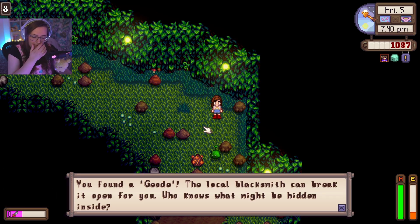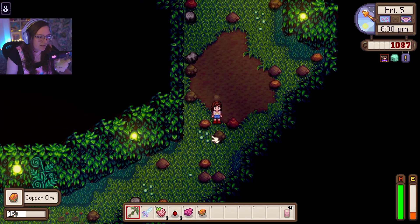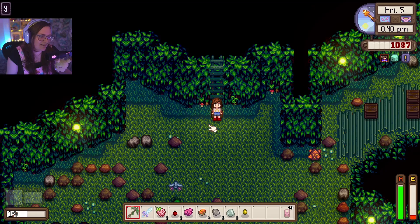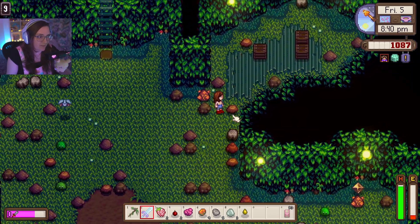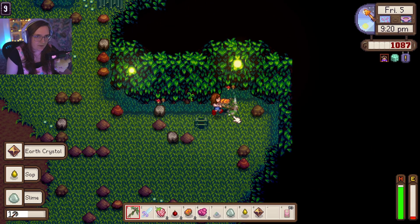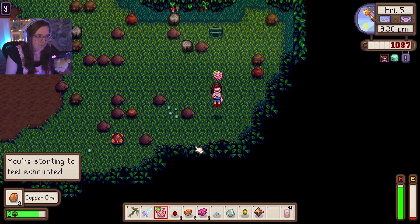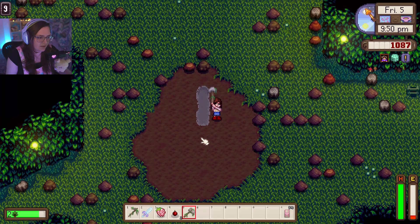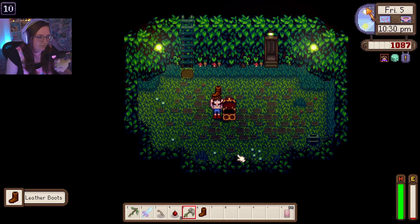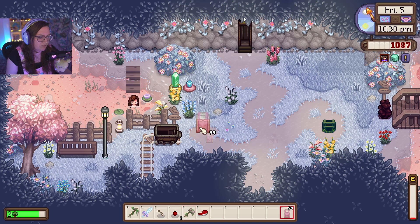I found my first geode. The tutorial message says: 'The local blacksmith can break it open for you. Who knows what'll be hidden inside.' I need to make sure I give myself time to get back and plant the parsnips. We are down to level 10 — easy. I also got a ring. I'll just grab the rest of the copper. I'm exhausted. Now we can go back. I'll sit in the hot spring for a minute and then head back. I have enough for the parsnips and I have the Asian seed.